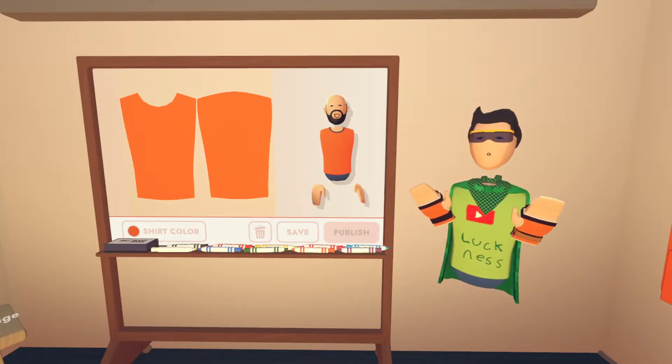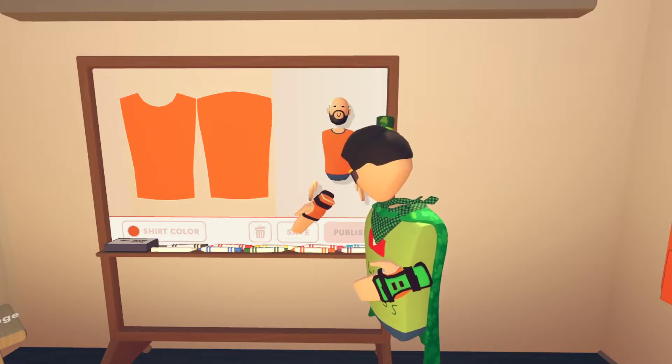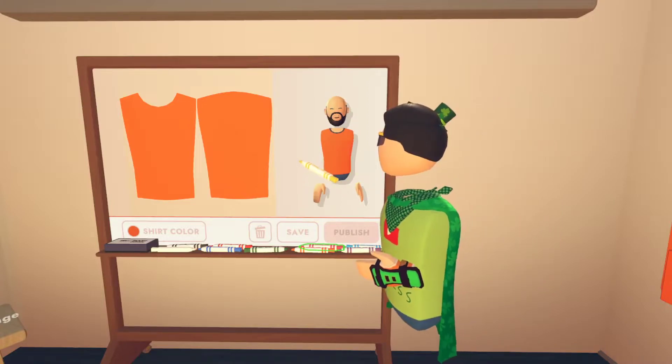It'll probably be different in the future, but for right now this is what we got to work with — Rec Room Plus. But if you have Rec Room Plus, you can use this little item thingy right here. This is called UGC.